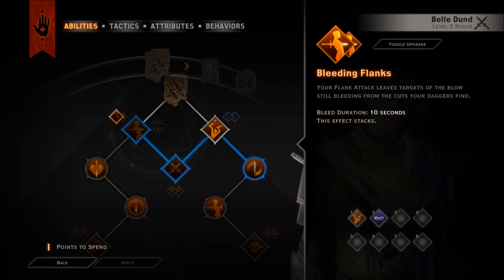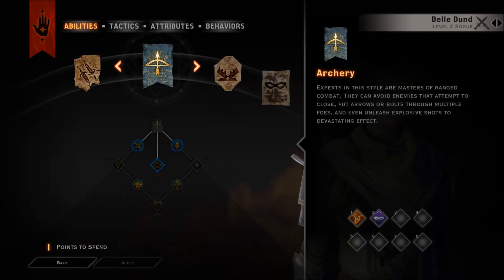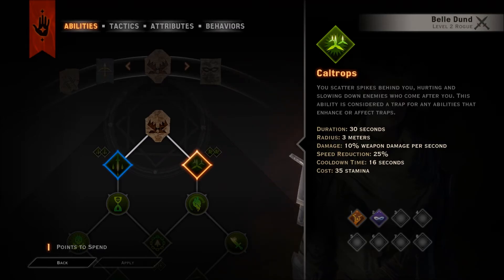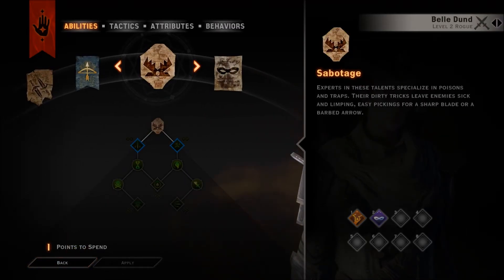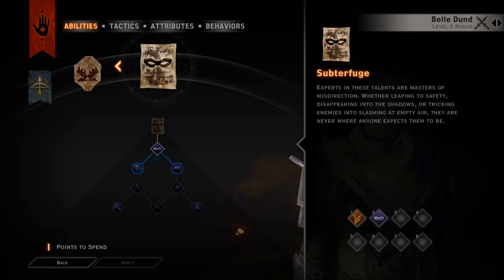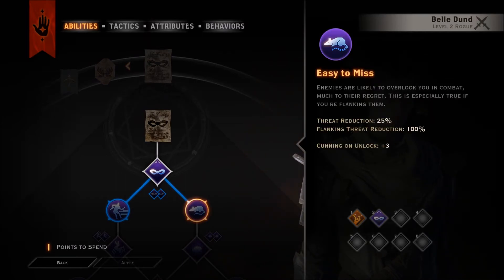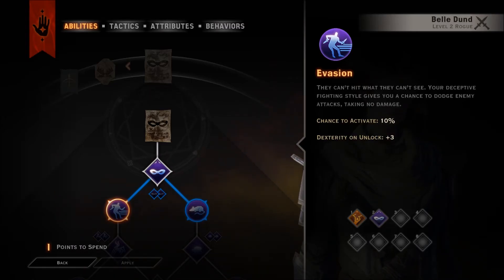I think flanking attacks are becoming more of a thing now, which is good because they weren't that big of a deal in the second game. Subterfuge is like sabotage - it's just placing traps. Subterfuge: we already have one ability, Misdirection - easy to miss enemies, likely to overlook you in combat.